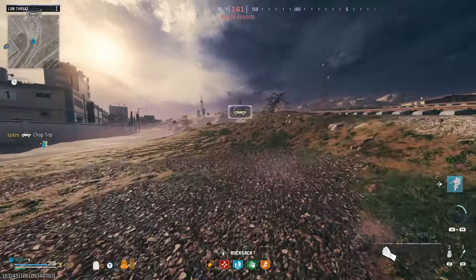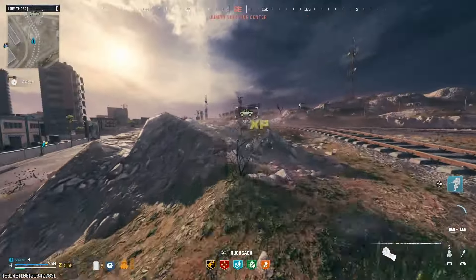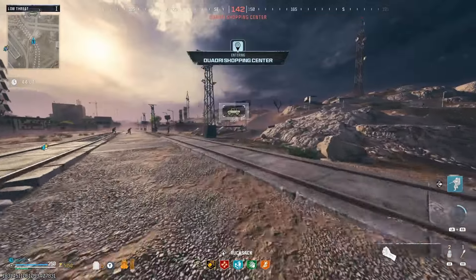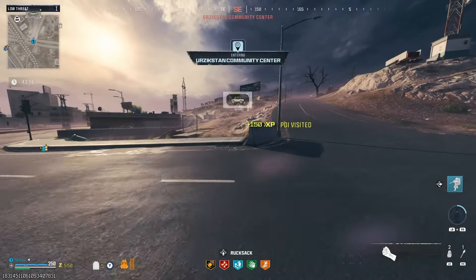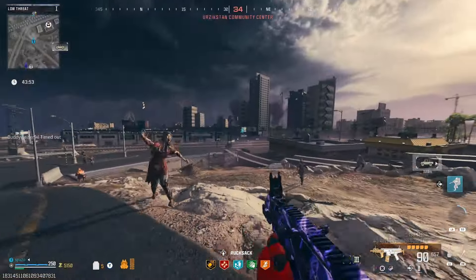I feel like it would just be quicker to go out of our way a little bit, grab this vehicle, and then drive to the tier 3 zone instead of running that entire way — which is an extreme distance for sure. The vehicle is 160 meters away and then we'll be good.